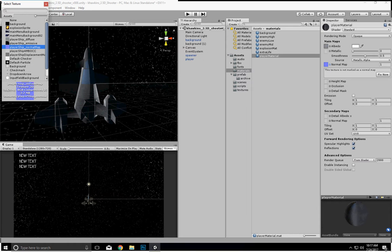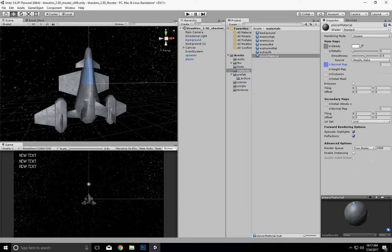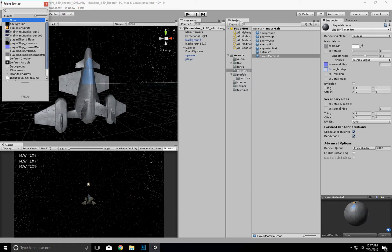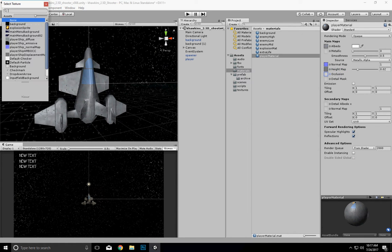It's not really set as a normal map, so we're just going to click on Fix Now and fix it up. I do have a specular map in here, and I have an ambient occlusion map that I created from a bake map.